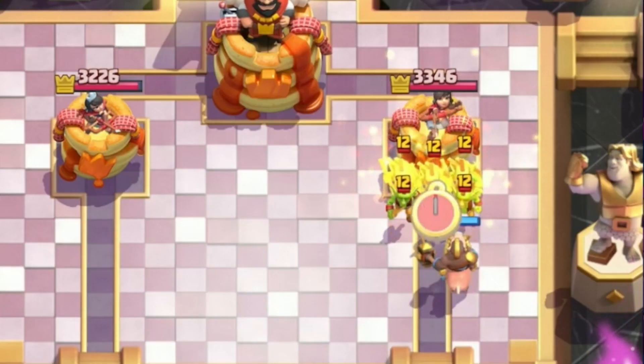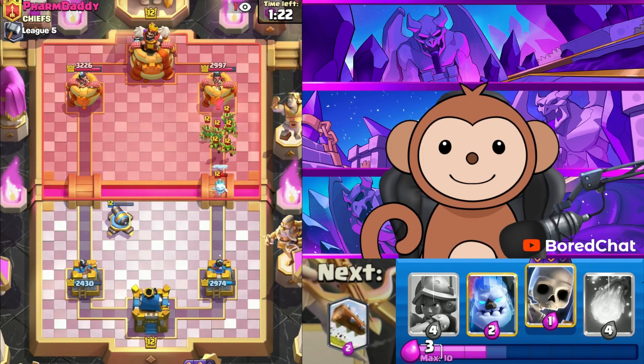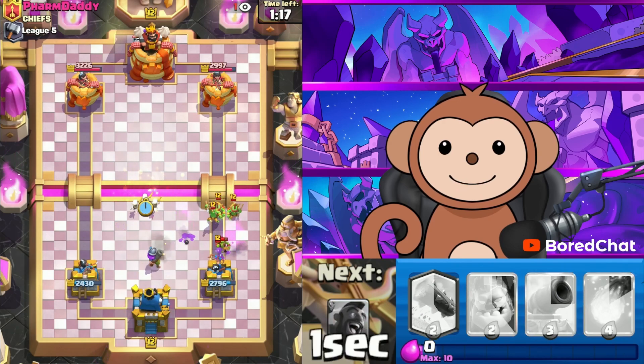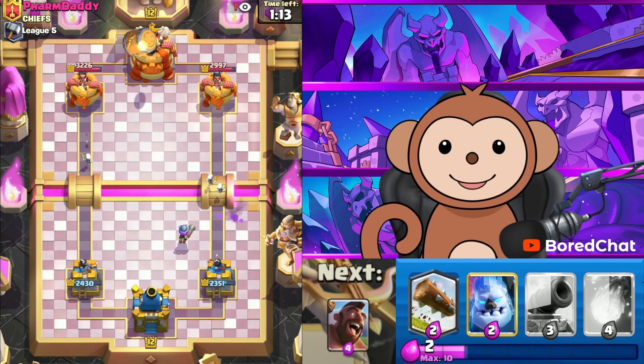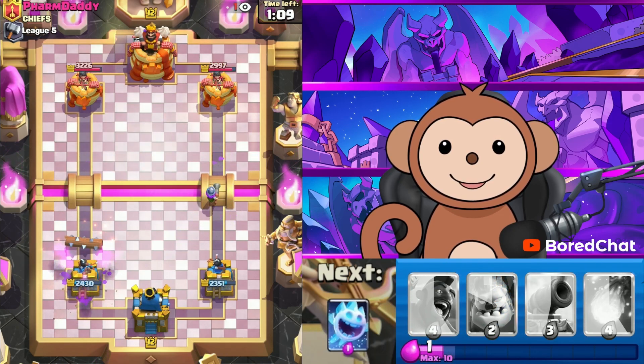One hit is good — that's all we really need. Let's get this Musketeer down. Let's get Larry Mo and Curly high. I never thought I'd have to worry about Goblin Gang, and I gotta worry about this throw too.